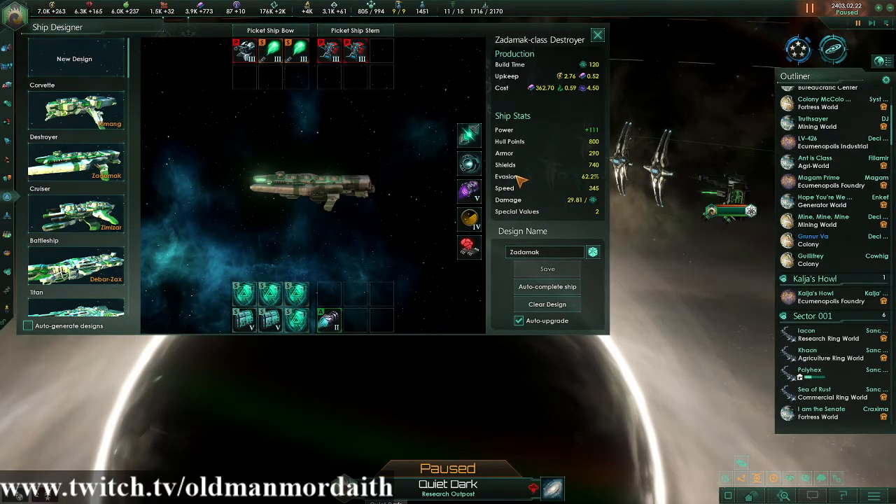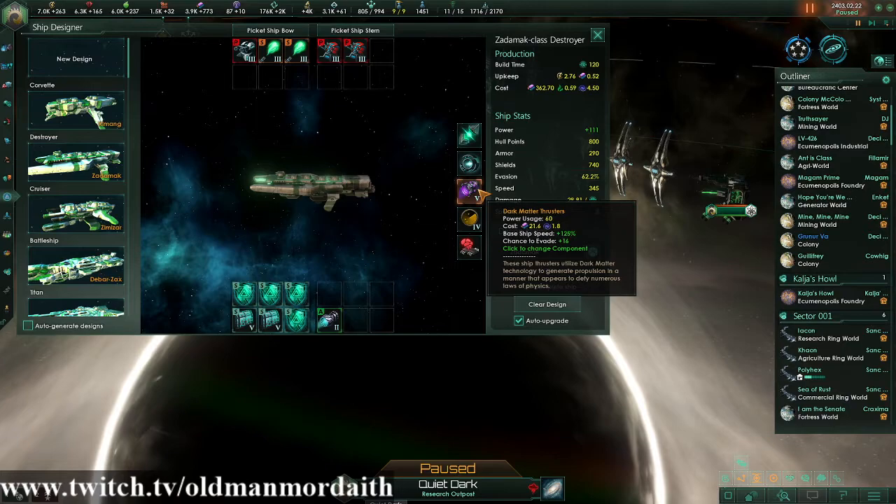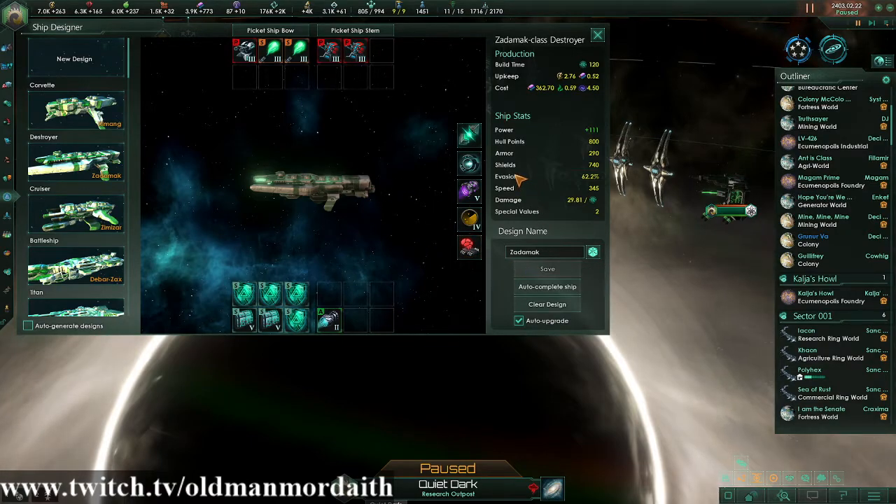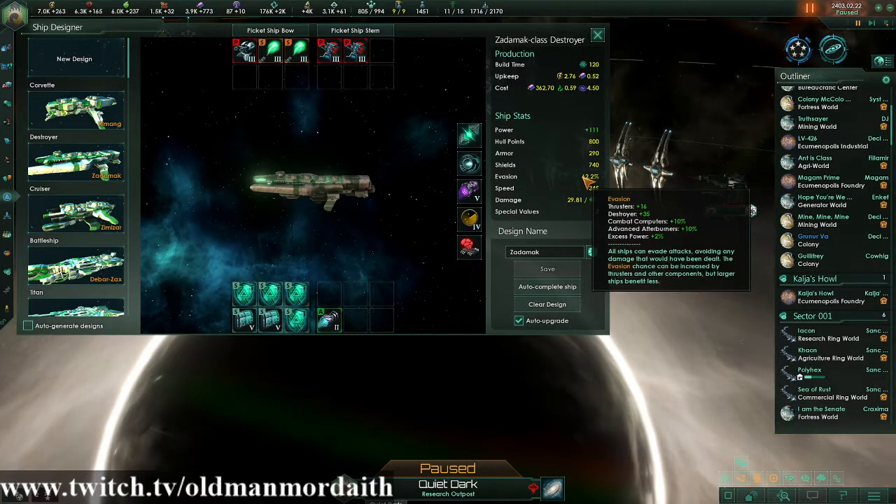You can see our evasion — our thrusters give a plus 16 chance to evade. Whereas our sapient combat computer is giving us a plus 10% to evasion. If we cursor over evasion, we're going to see that broken down. The destroyers have a base of 35 evasion and we added that thruster value to it.